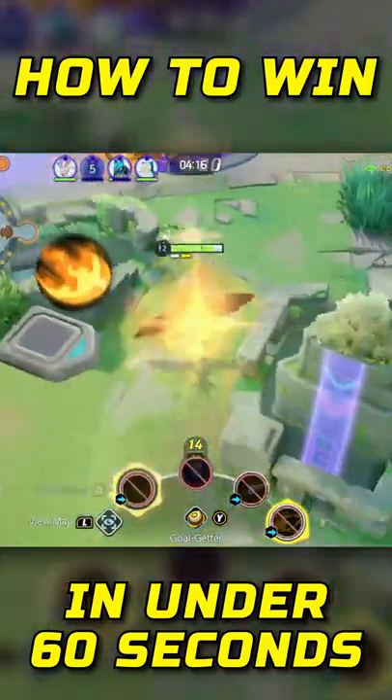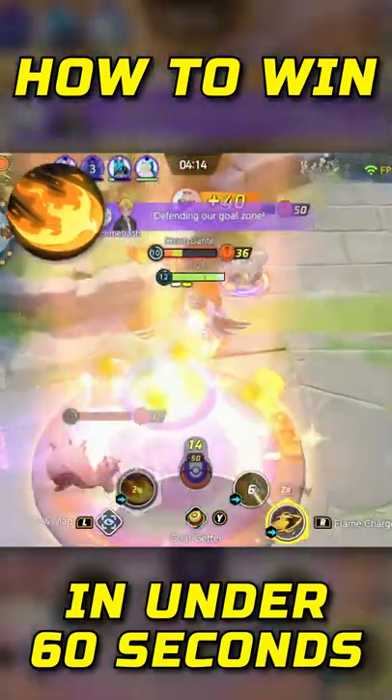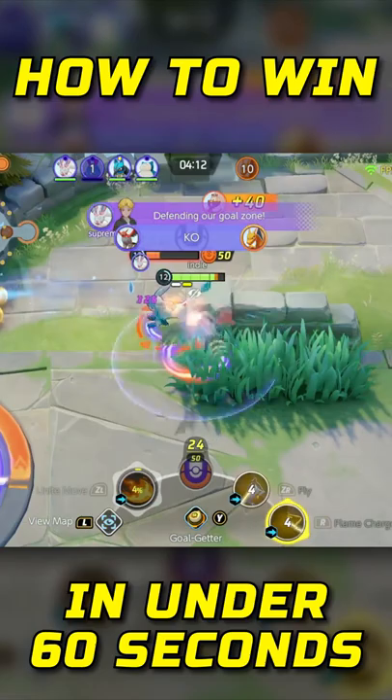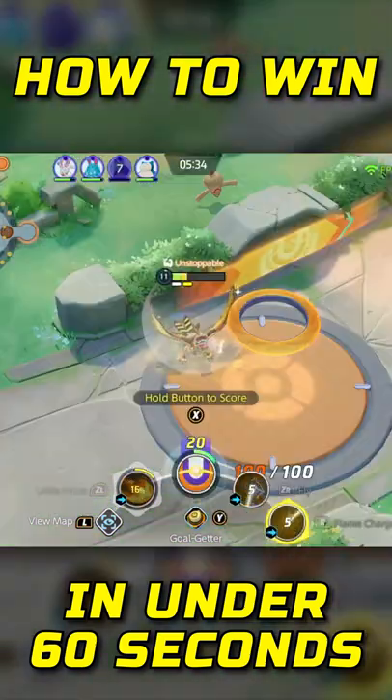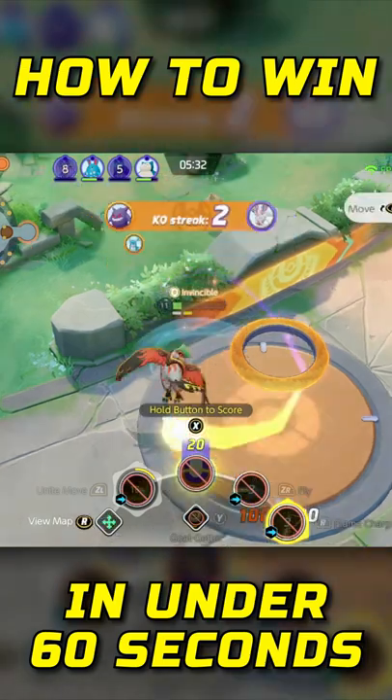Make sure to use your Unite move frequently as it has a low cooldown and can give you 80% movement speed for several seconds, which can be used to escape and score more points. Remember, scoring also lowers the cooldown of your Unite move.